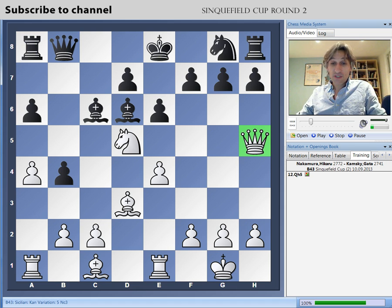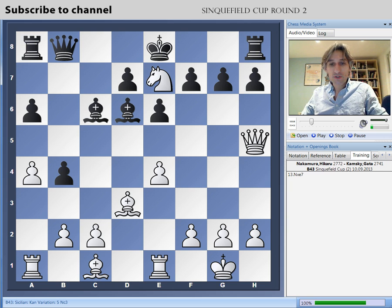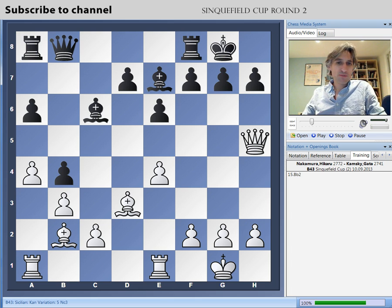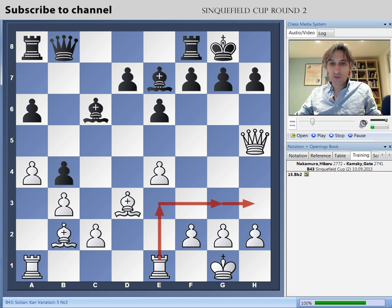White's pieces flooding out looks very dangerous indeed for black. But Kamsky's position is solid enough, and with this move he manages to trade some pieces. It's still much easier for white to play this position than black. For example, if castles and bishop b2, you can see that white is ready to attack on the king's side — there are the bishops, but perhaps joined by a rook as well. And it's very difficult indeed.